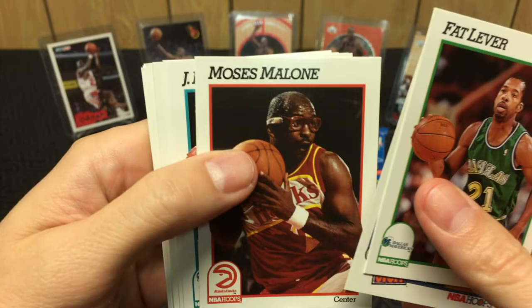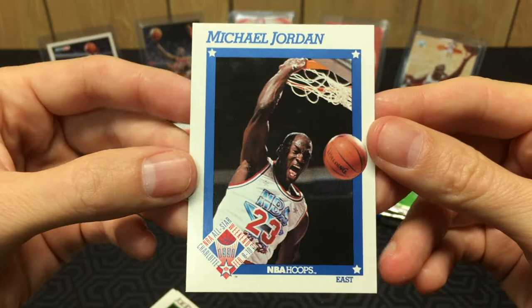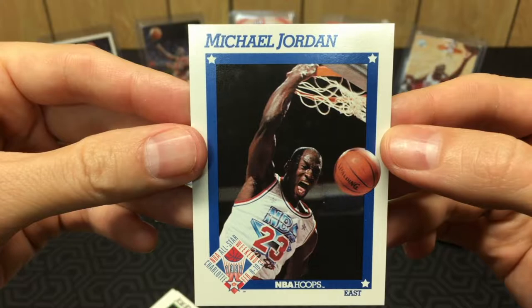KJ, Moses — hey, there's our first Jordan! Nice, I love this card. And it looks pretty good — corners are good, edges are good, centering is pretty good, a little off top to bottom. But first Jordan — we're on the board, baby!